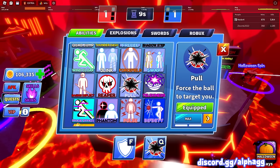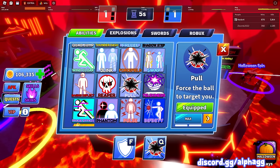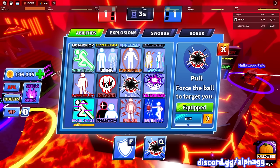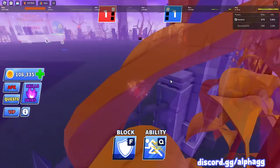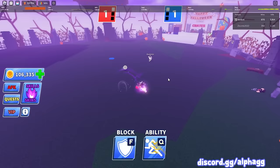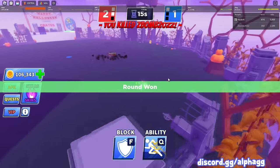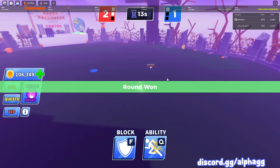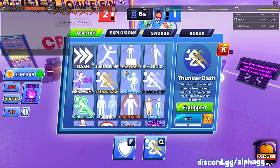We got a win with pool. We just gotta make sure we go through every ability — we don't have to do it in any particular order. Let's use thunder dash this time. He just used swap with me for some reason. We baited his block out with thunder dash — good round!